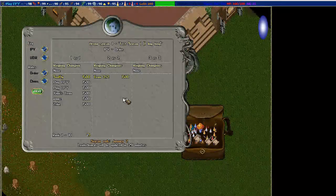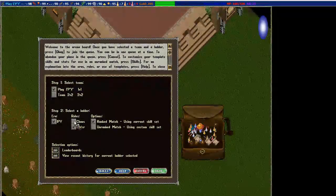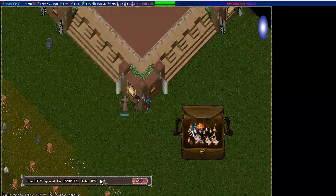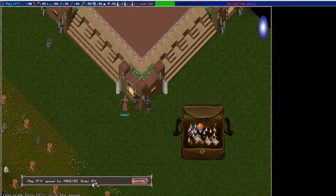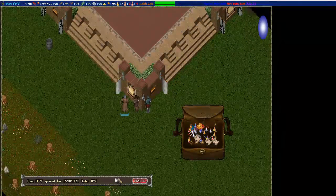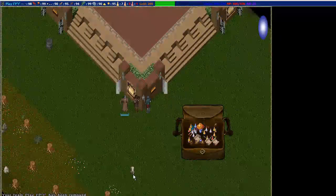When you're done with that, cancel it and come back to see what the queue looks like. Say you are a mage and you want to practice - you come in, set your skills to the mage rule set, hit OK, and that throws you in the queue. It'll show you it's a practice match, the ruleset is Order, and IPY is the era. If you want to leave, hit the cancel button and you're out of the queue.